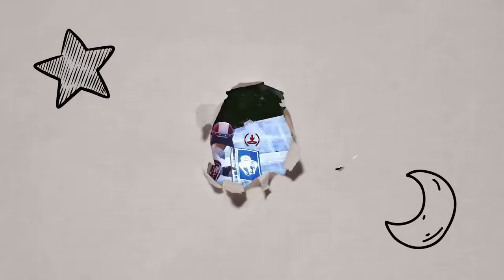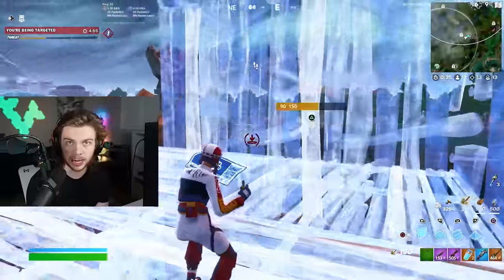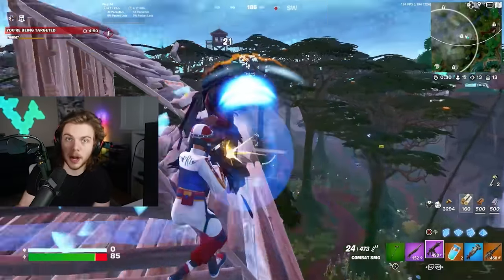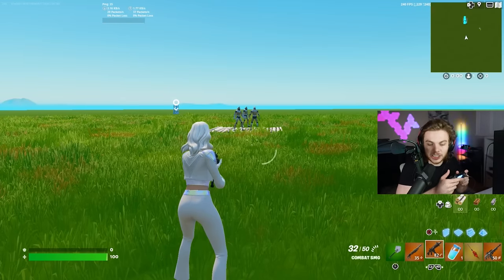The first thing I want to talk about is how to properly set up your loadout as a controller player. This is so important because you want to make sure you can get to the right weapon as fast as possible, especially when you're fighting someone. On controller, you have to manually swap through every single weapon to get to a certain designated weapon.